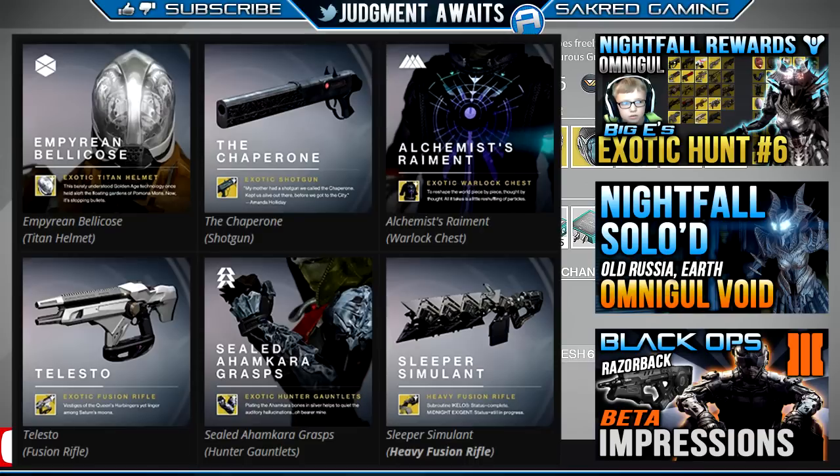Then we've got the Sealed Ahamkara Grafts — these are for Hunters. They provide an additional melee charge, and your melee damage also has a chance to reload your primary weapon. I'm not very crazy about that last part, but that first part — I'm wondering if it's going to stack with the Gunslinger's Gambler's Dagger, the one that gives you the extra throwing knife. Are we going to get three throwing knives? I doubt it, but that would be really interesting.